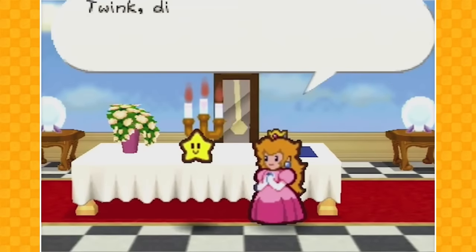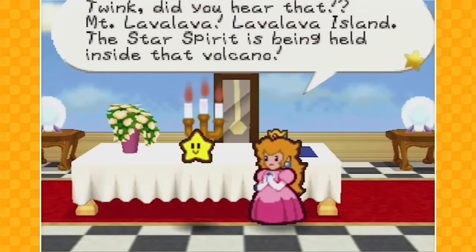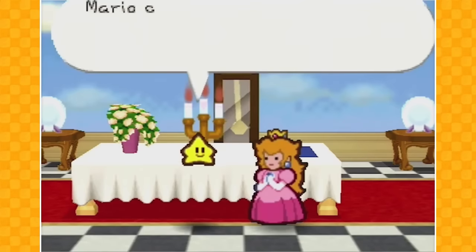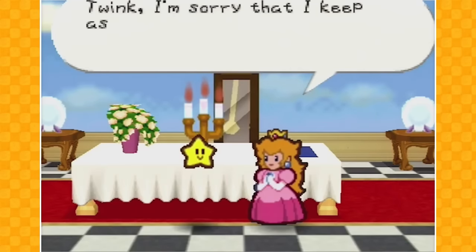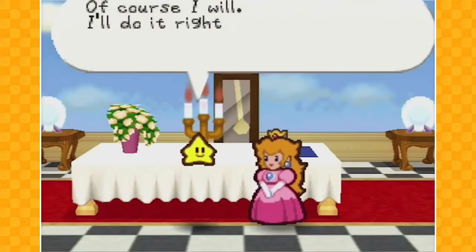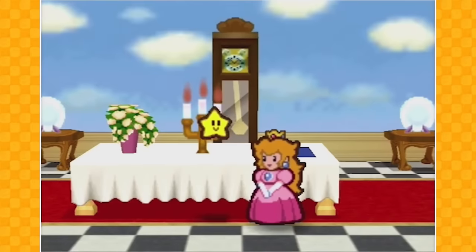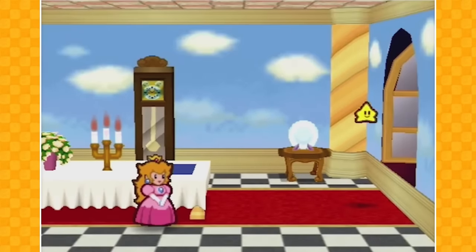And now Twink will tell Mario once again! Twink! Did you hear that? Mt. Lava Lava — Lava Island! The star spirit is being held inside that volcano! Mario could really use this information, huh? Of course! Twink, I'm sorry that I keep asking you to do all this stuff, but can you go tell Mario? Of course I will — I'll go do it right now! Have a nice day, bro! Have a fantastic evening inside this random place!